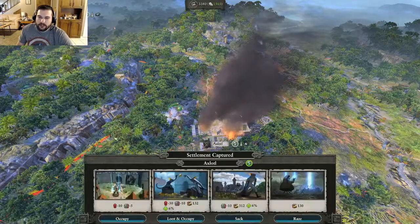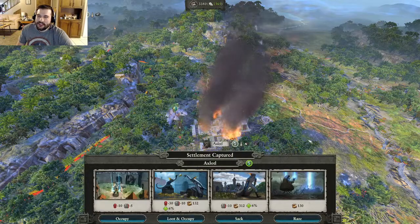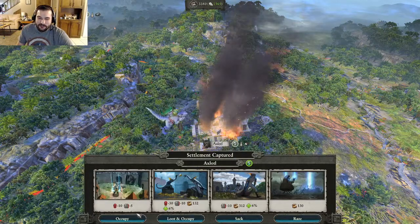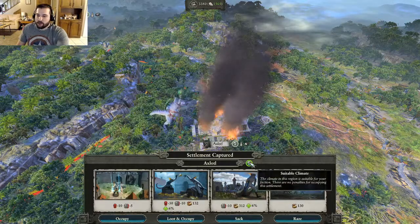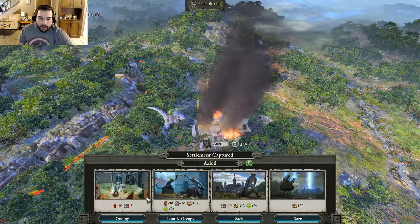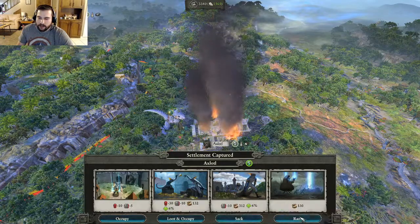You also might have noticed the visual bug that came up said I leveled up to level 627. It's not actually that level — it's just a visual bug. Anytime you get to a settlement, you have some options. They'll show you if it's a suitable climate for you, which this is. And you have the option to occupy, loot and occupy, sack, or raze.